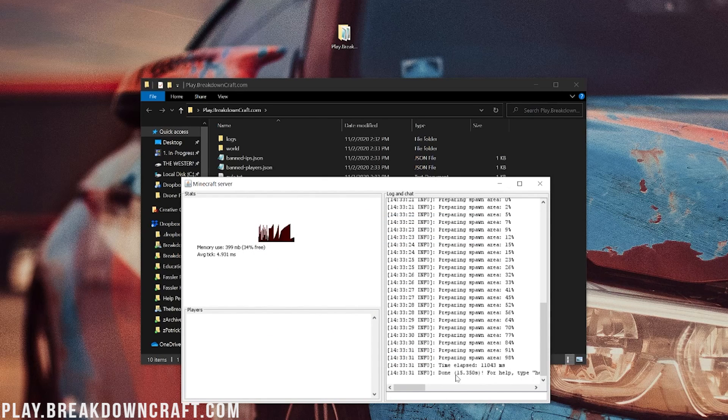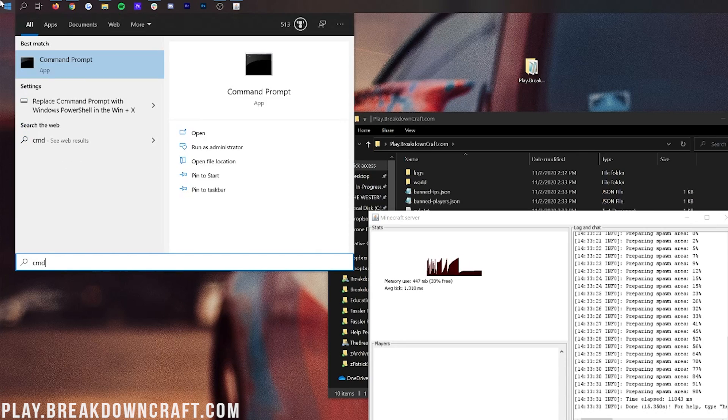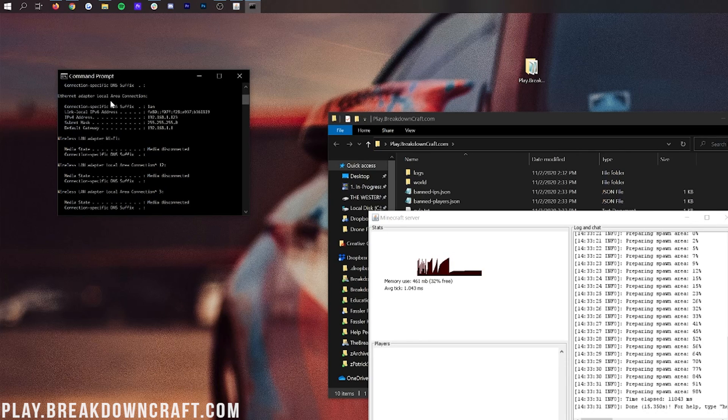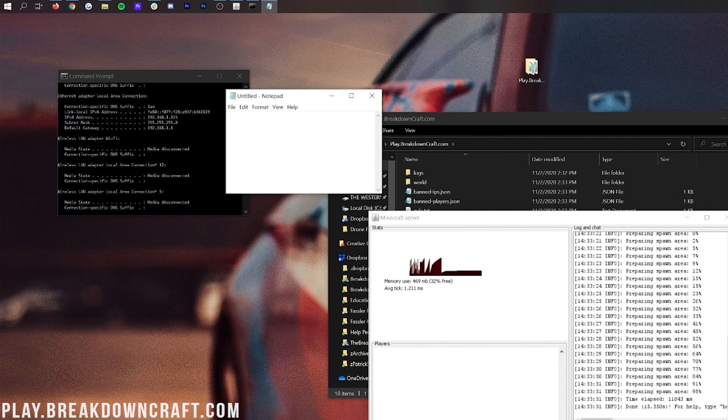Now if we look in the background, we can see 'Done' — meaning the server is now started. At this point you can actually test your server and see if you can join it. Your friends can't join yet, but you can test it. First, click on the little Windows icon in the bottom left of your screen and type in CMD. Click on the Command Prompt. Then type IPCONFIG and hit Enter.